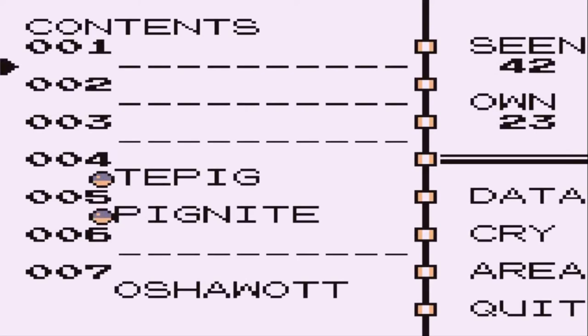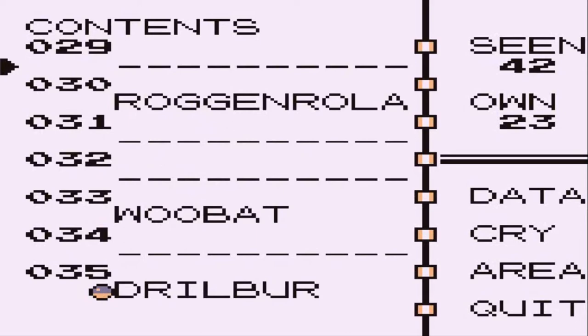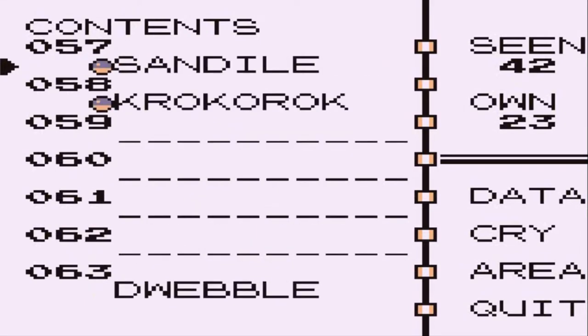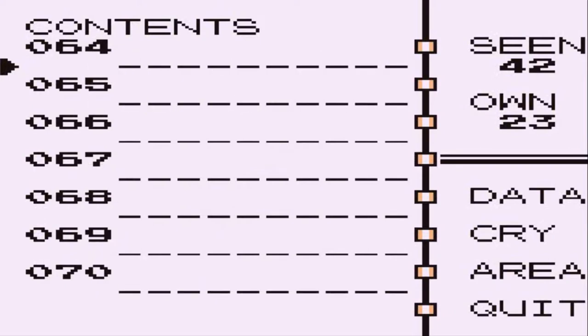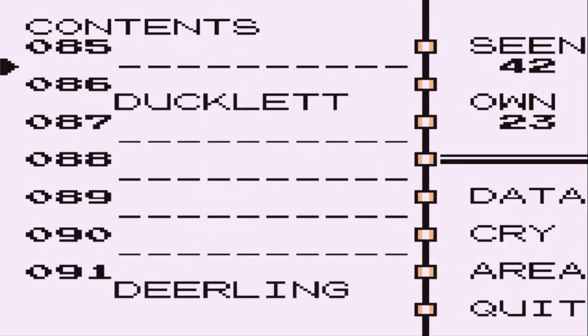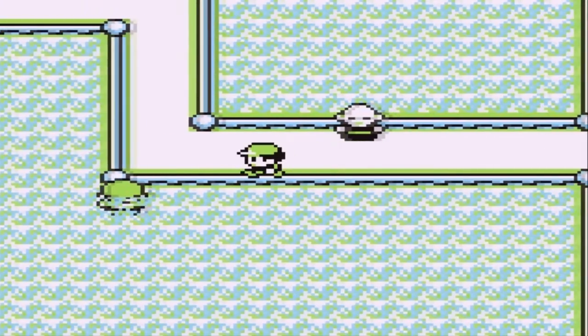Now that we have Deerling in our Pokédex, let's check it out. Deerling — number 91. Area: you can actually find Deerling near Celadon City, which is appropriate. So that's probably another thing on my list right there.